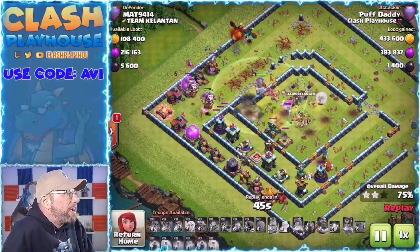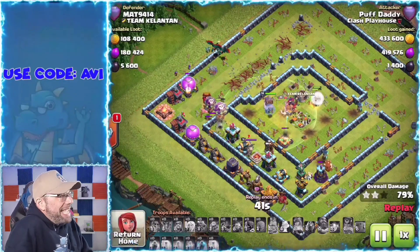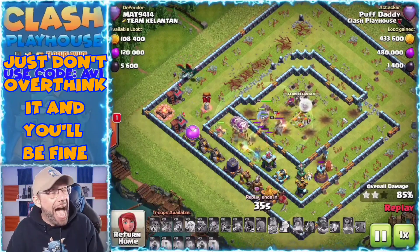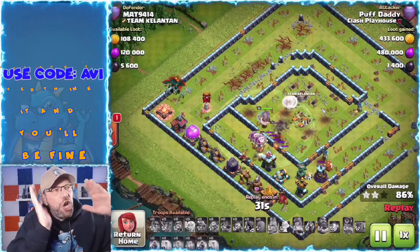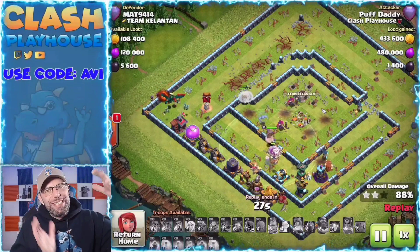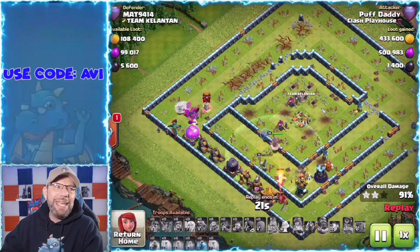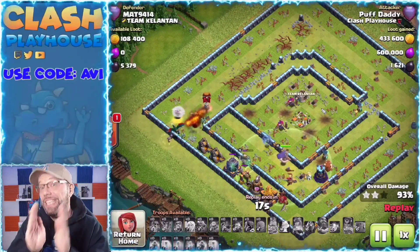The loons and dragon rider come out — I've got some new healthy troops on the board taking care of those last couple of structures. And that, my friends, is all there is to these ring bases. I hope you see what we're talking about: cutting off the ring, cutting off a section, sending them in. On this base you could send the dragons in from the bottom or the top — it's wherever you need them most. Just always keep an eye on that queen: keep her alive, keep her happy, and she will keep you happy.